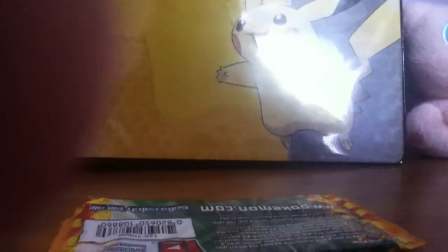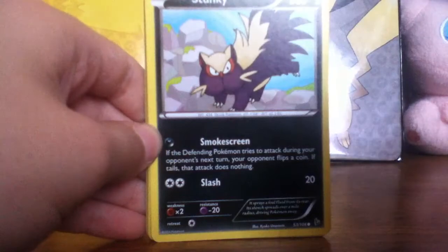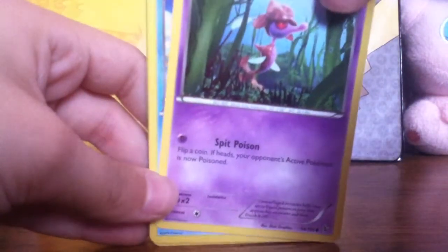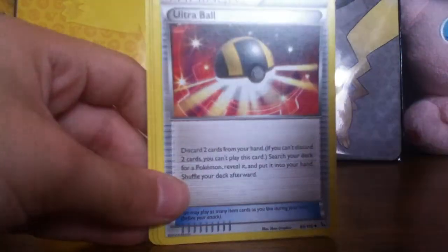Now let's open the blind bag. Okay, there we go. Okay, that's a weird Pokemon. Skunky, Scraggy — I think I have like three of these cards now. Skrl? I don't know. Weasel! Centric, like a River Centric. That's cool. Furret. Ultra Ball.